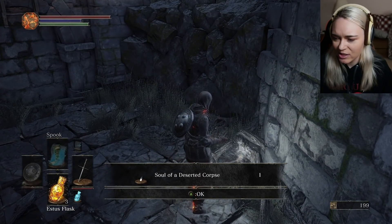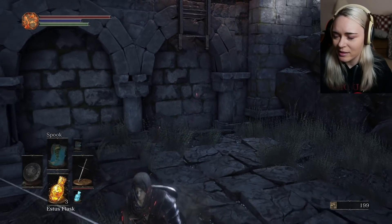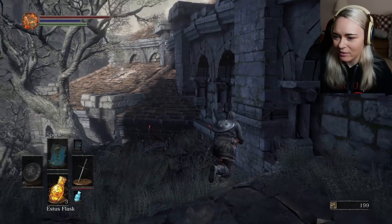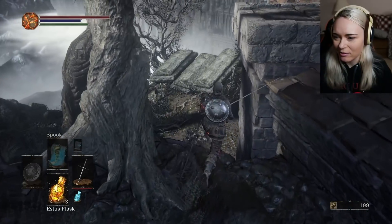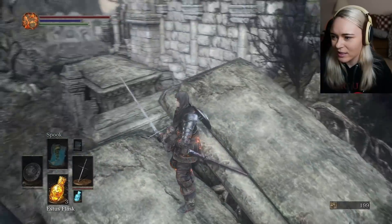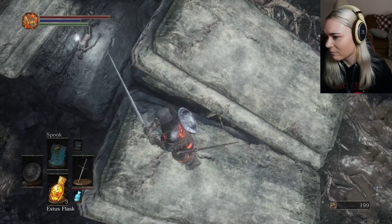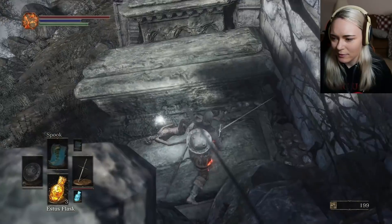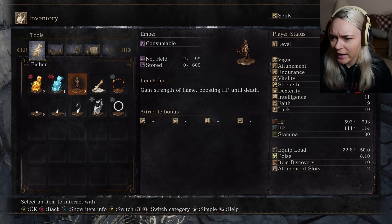Oh hello! Soul of a deserted corpse. How do I get that? I can definitely get up there somehow. Unless I have to find a way around and then drop down. Alright, we're gonna be exploring Firelink Shrine. I will definitely edit out whatever doesn't seem interesting. I do plan to make this Let's Play a bit more streamlined. An Ember — oh, I already have one of those somehow. Did I find one? I didn't realize.